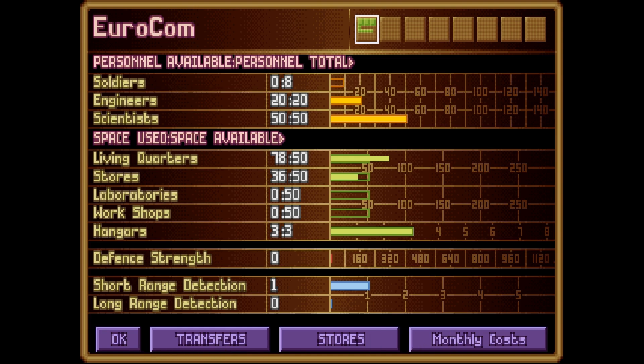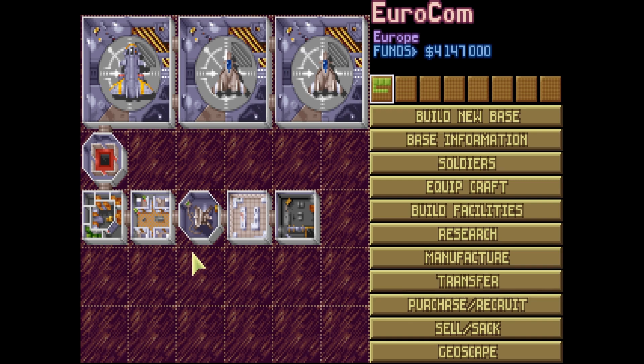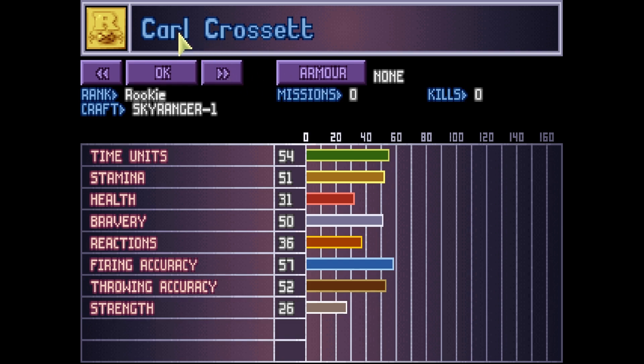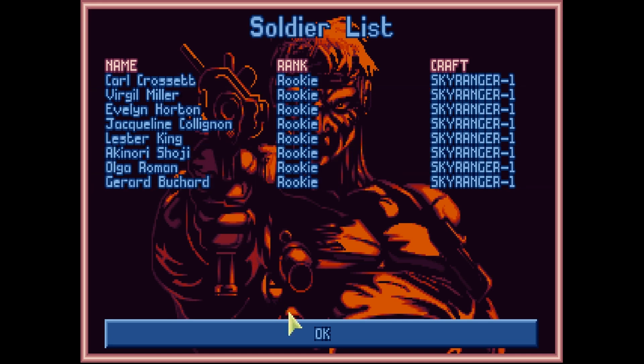You can also click on monthly costs - this is helpful to get a rundown of what's going on in your base, but most of this information you don't need. You can always dig down later to find it out. You can worry about this later after you've played like 8 games of XCOM. The soldiers button is pretty self-explanatory - here are all your soldiers. You see their name, their rank, and where they are - what ship they're assigned to. They're all assigned to Sky Ranger 1. You can click on people and learn all about them. One fun thing is that you can click on somebody and rename them - so if Olga Romanov is a stupid name, you can always just rename her to Olga Roman.